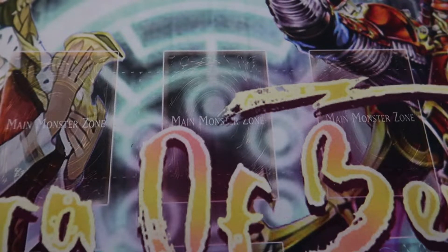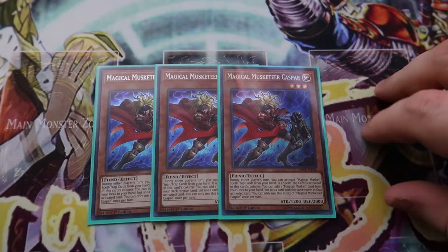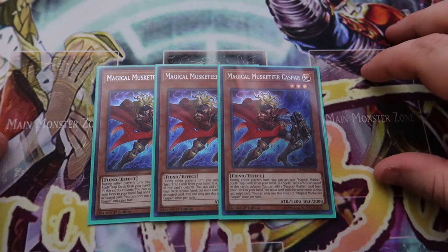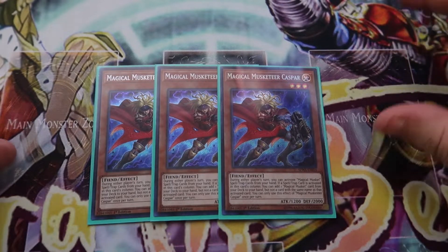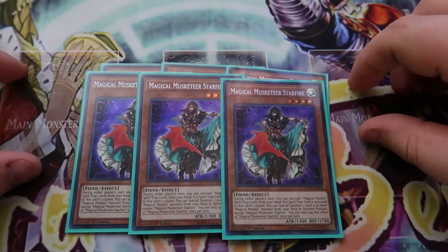Here is my Magical Musketeer deck profile. If you guys enjoy this video, make sure to give it a like and comment down below. Starting off, we are playing three Magical Musketeer Caspar. This is the searcher for the deck. All the Magical Musketeer monsters have the effect that you can activate Magical Musket spells and traps from your hand, and when a spell or trap is activated in the same column, they all do different things.